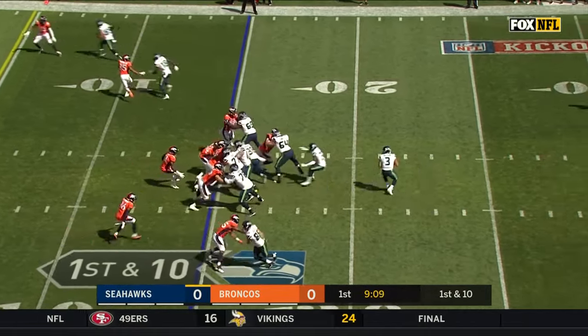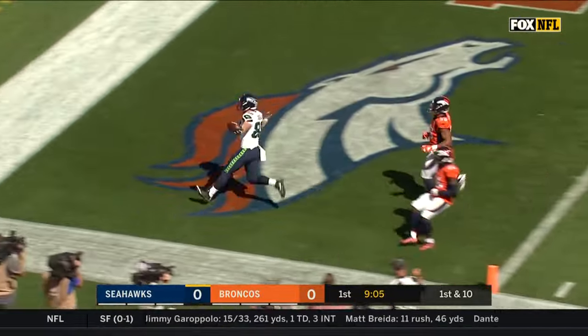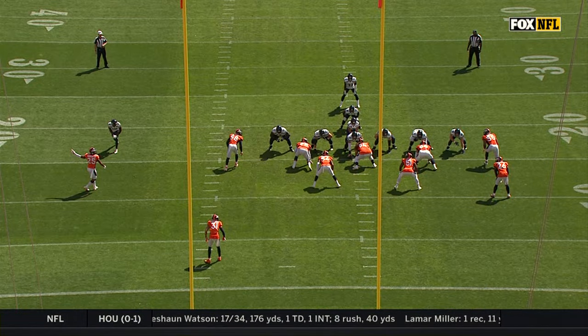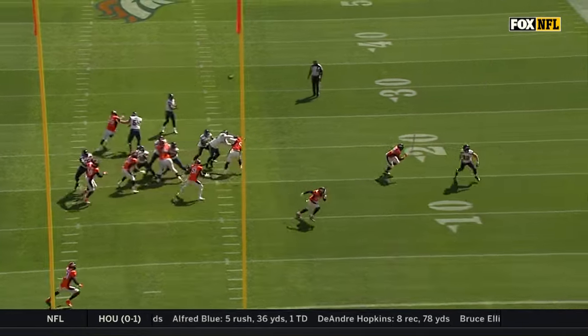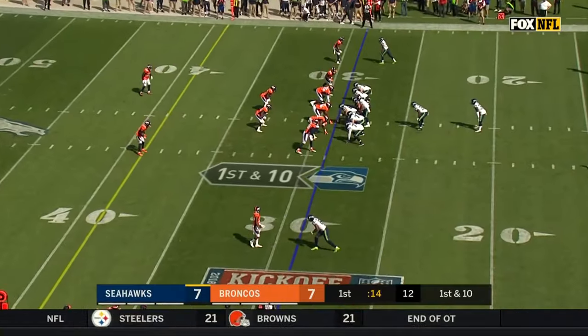Two wide receivers to the right, fake play action to Carson, and there's a lofted pass to Will Disley for the touchdown! Disley is known primarily as a blocker — you'll see him block for about a three count, then shed, sell that play action, and beat the defense. The next year he could do that.